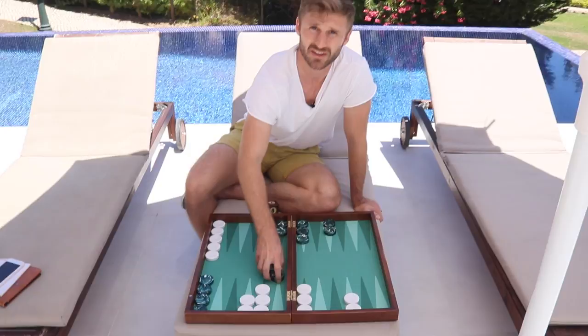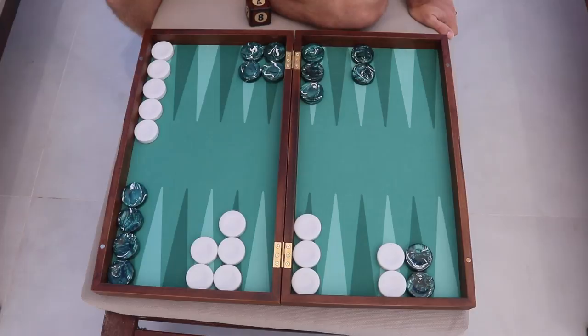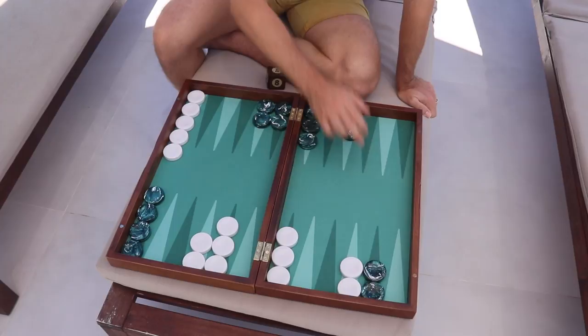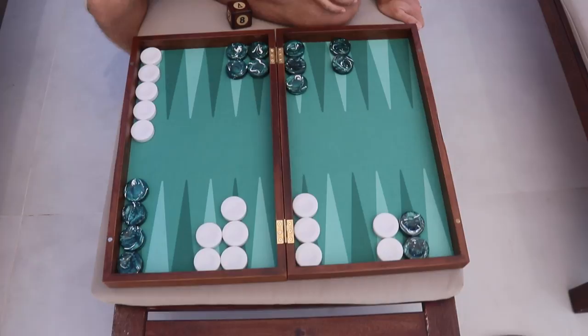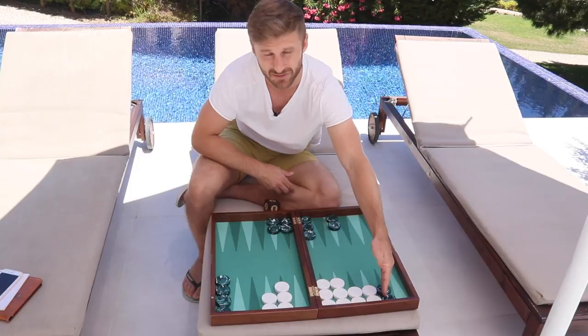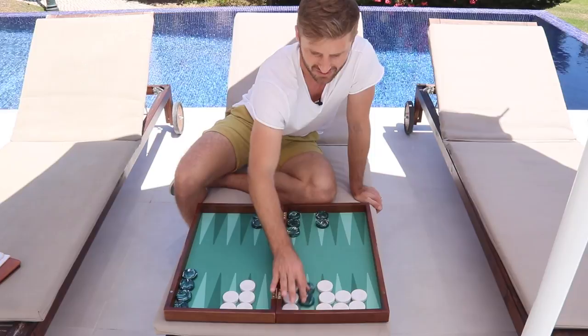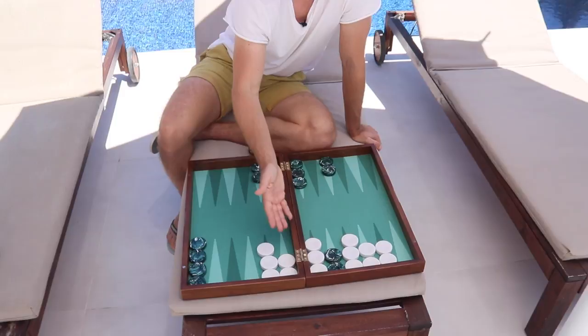Then we have the deep holding games — those are the holding games where you have an anchor on the ace point or the deuce point. They're not as strong usually as the shallow holding games because it's very difficult to catch up in the race; you're essentially getting primed when you're down here. That means you usually get shots later on in the game from the deeper holding games. For instance, if white had all of his checkers moved into his home board, you'd prefer a deep holding game rather than a shallow one because it's late in the bearoff phase. With a shallow anchor, it's rather easy for white to just clear the last points in front of the anchor.